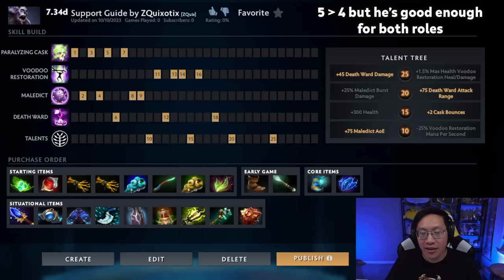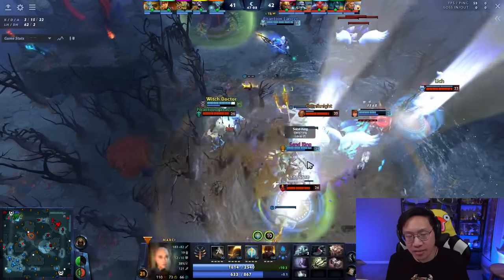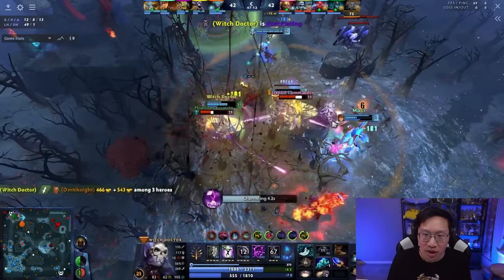Hello friends and welcome. I've got a Witch Doctor guide for you today. He is one of the best supports in the game right now, in pub games specifically. In the pro scene, we'll probably see him a little bit in this upcoming TI, but he's always been better in pub games. I think the reason for this is because Paralyzing Cask, Maledict, and his ultimate are easier to use when people are more out of position and don't know how to respond to it.